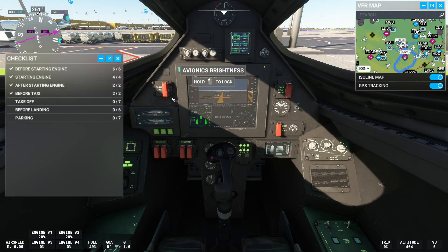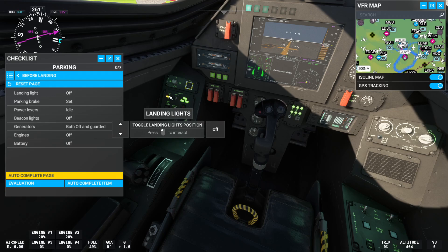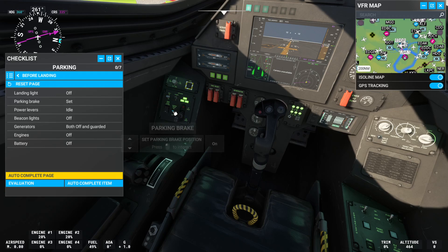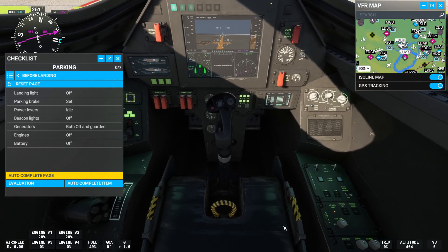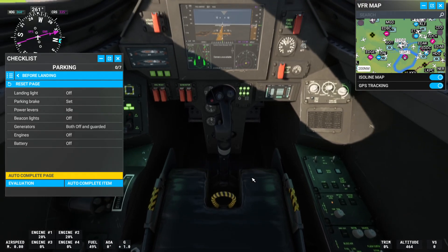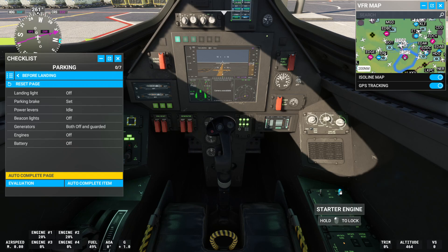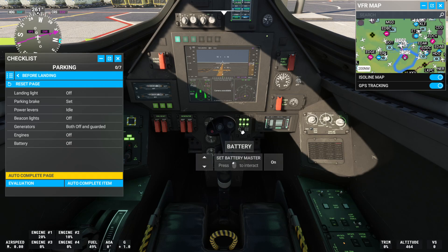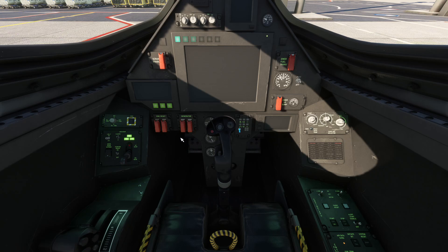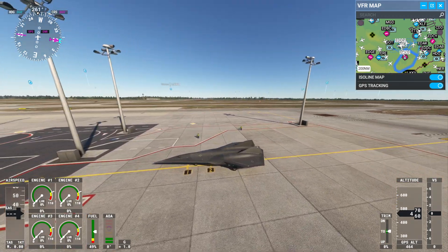Checklist: chip, avionics, battery off — not checked. Landing lights, landing gear, parking, throttle — hold left click to lock. NAV, beacon lights, NAV lights — off. Cover. Engine generator on. Cover. Starter engine — hold left click to lock. Battery on. Set battery master, close. Chip. GPS tracking on. Cover button, select to adjust setting.